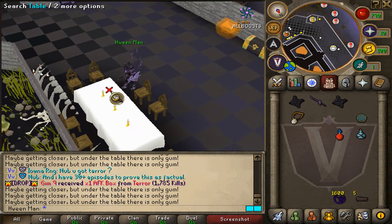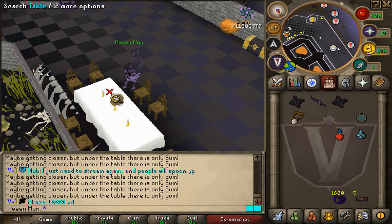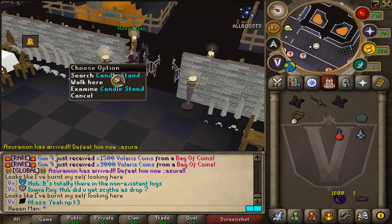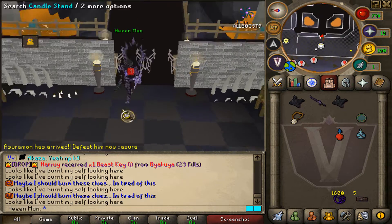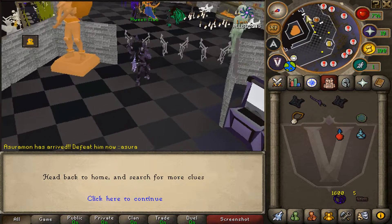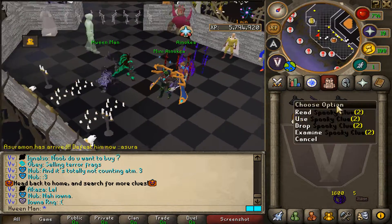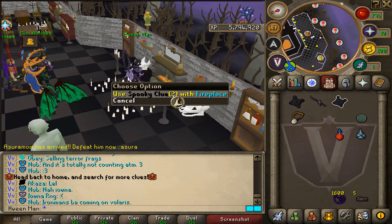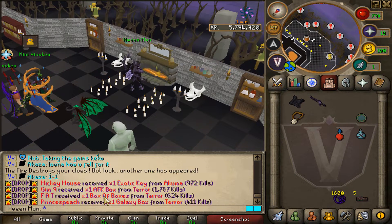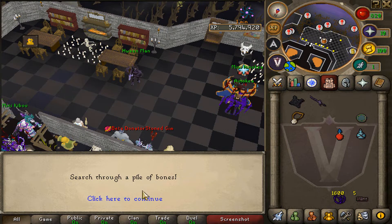After the chairs and tables, we will also have to search for candles. We got the chair clue, and now let's search these candles right over here — we got another one. Then we can go and burn spooky clue number two at the fireplace, which is south of home. Use it on the fireplace and boom — the fire destroys your clue, but another one has appeared.